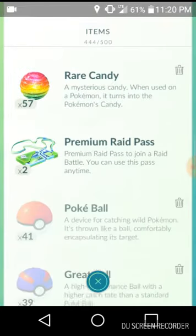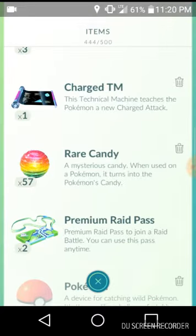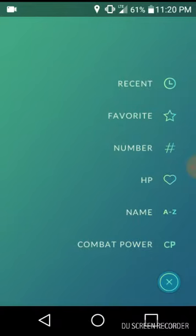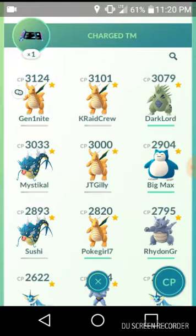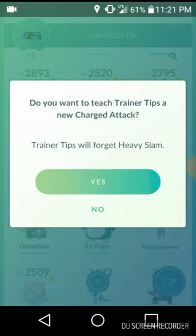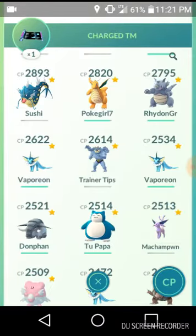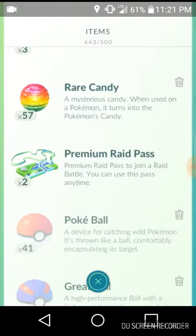And I guess while I'm here, I'm going to try this again and see if I can't get this moveset to what I want it to be. Hopefully I get dynamic punch. Oh, that's alright — I guess that will be good enough for now. It's my legacy.